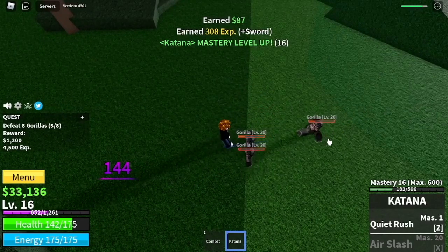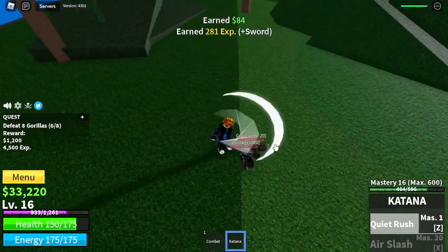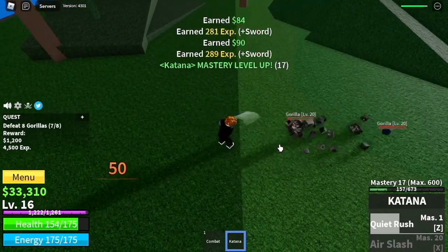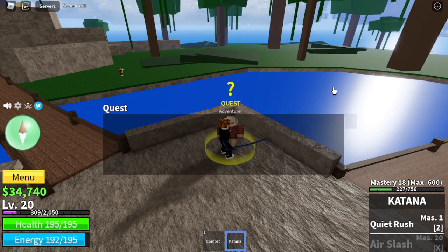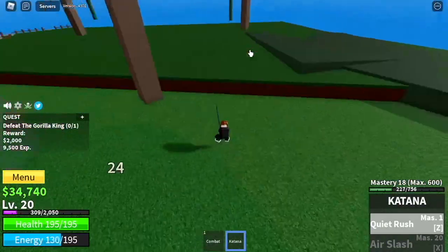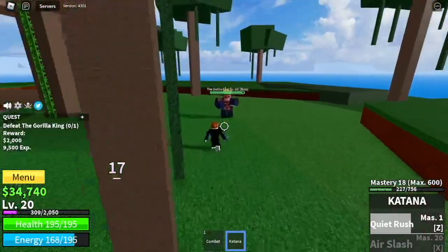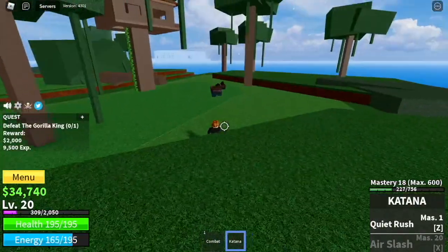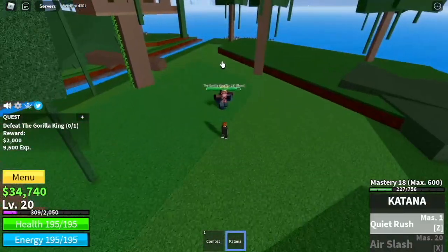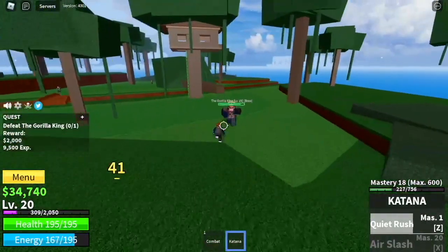You can stay here until level 30. But if you want, at level 20 you can start defeating the mini boss in this island — the Gorilla King. He is located here. Now you can use your Z skill, and this is what I'm talking about — the left click dodge. You can hit him and he cannot hit you back, which is really helpful to survive this grinding stage.